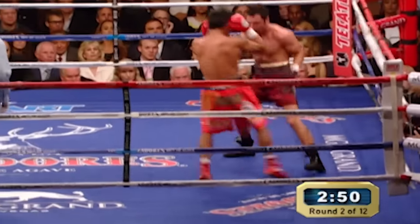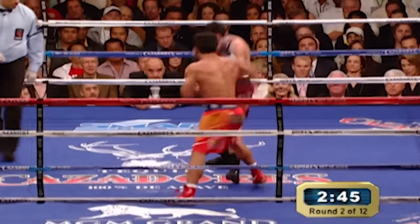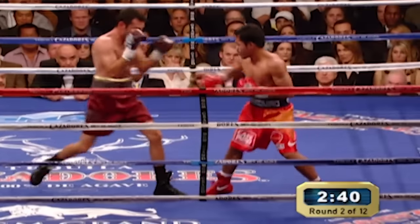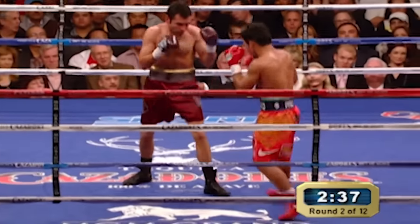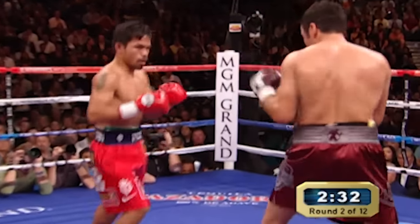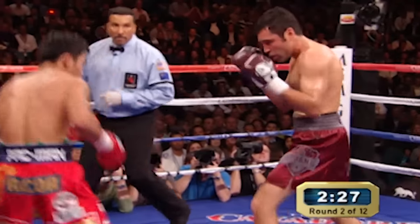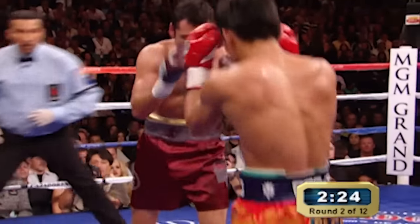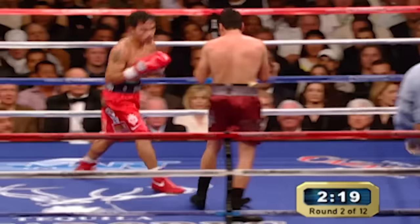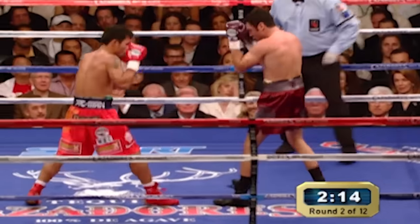You heard Freddie Roach say, as soon as you feel those ropes, get off there — and he gets off by hitting Oscar. Oscar De La Hoya looked tight in the opening round and he looks tight right now too. Manny nails him with the right hand. Oscar was a natural southpaw. He's got considerable power with his left hand, but he hasn't been able to land it yet. Manny's landed the heavier blows and more blows to this point. Things are working for Manny Pacquiao — the quickness of foot, the movement of his head, and the hand speed.